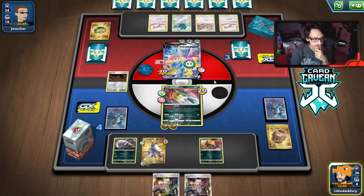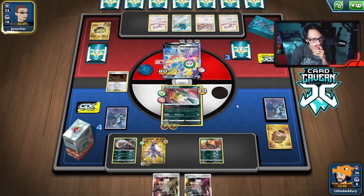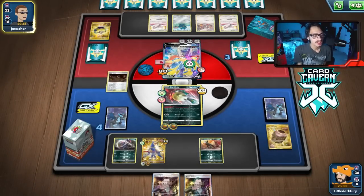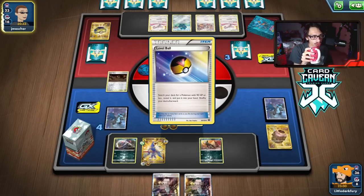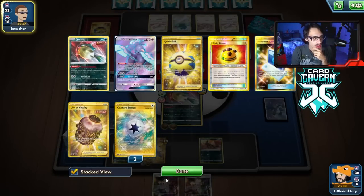Drawing poorly — it's not fun. We're getting somewhere though; we can still kill the Zacian next turn with Houndoom. But how are we going to knock out the last Pokemon? We really need Toxicroak in play, but we're just unable to find it because we can't draw cards.